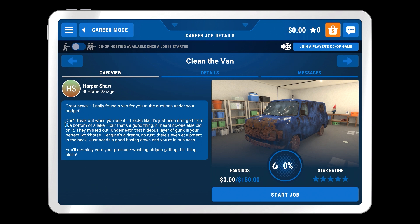Let's see — 'Clean the van. Great news, finally found a van at auction under your budget. Don't freak out when you see it — it looks like it's just been dredged from the bottom of a lake, but that's a good thing. It meant no one else bid on it. Underneath the hideous layer of gunk is your perfect workhorse. Engine's a dream, no rust, there's even equipment in the back. Just needs a good hosing down and you're in business.'